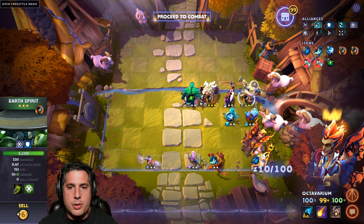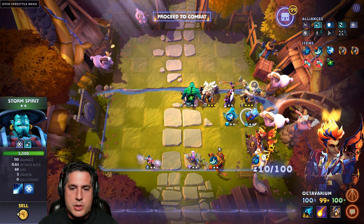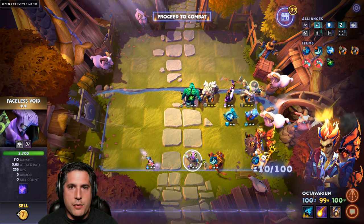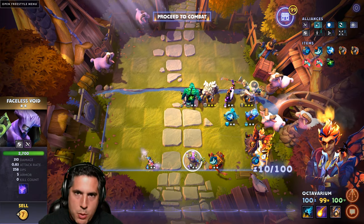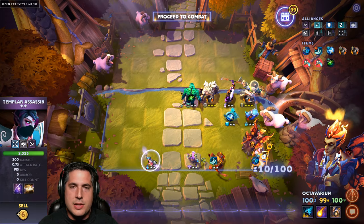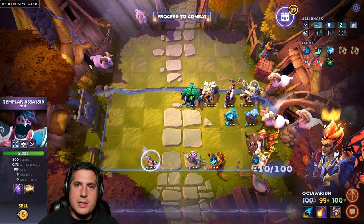Earth Spirit's an absolute must include. You are running four spirits here just to ensure that you're activating Delta Slams whenever possible. I do like the idea of running Faceless Void - Chrono, cube them and they will take damage through the Delta Slams. Templar Assassin is just good because it activates your Void Alliance and your Assassin Alliance.